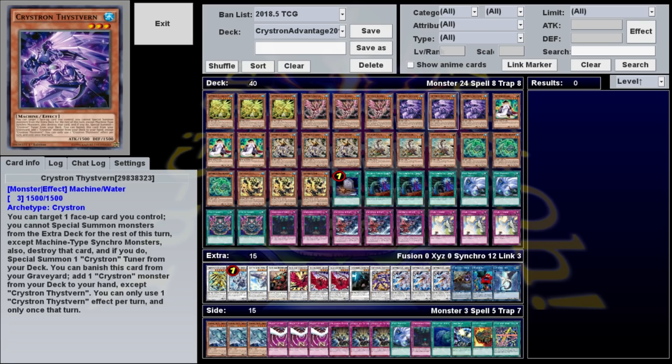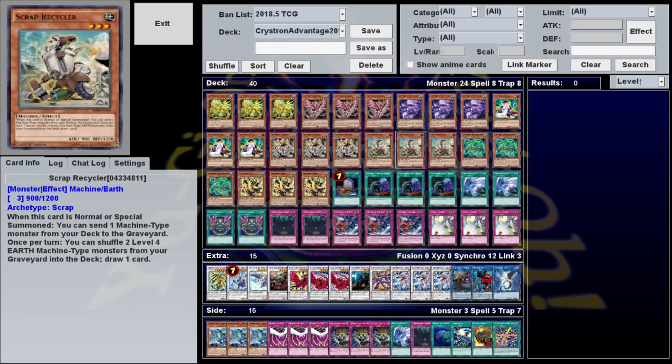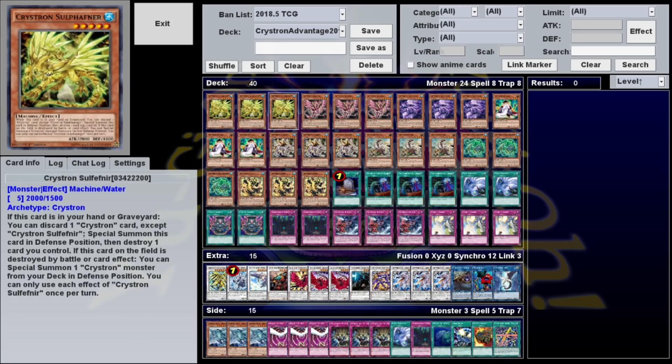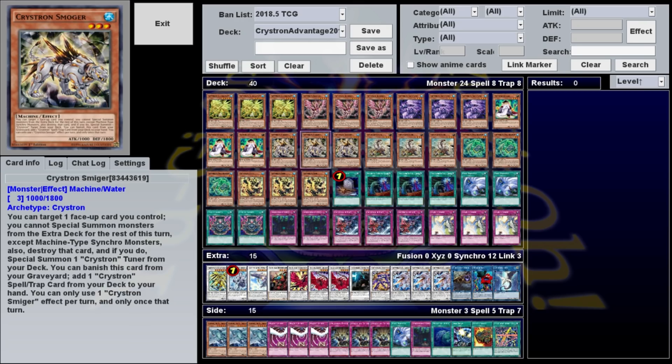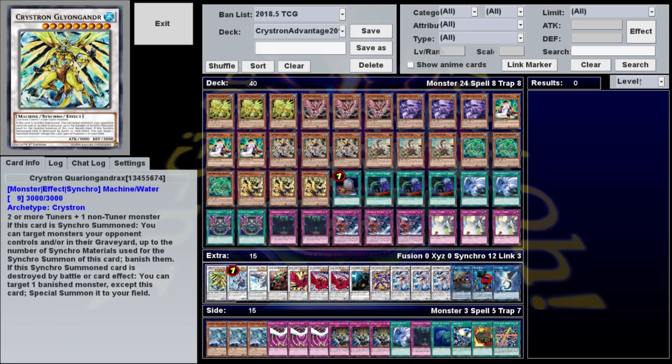Perhaps more important than the recovery, these effects help the deck be more consistent. Our main combo is Solfefnir, any Crystron, and a level 3 monster you can normal summon. Mathematician and Scrap Recycler are both level 3 monsters that let you dump a monster from your deck to the graveyard when normal summoned. So you summon either of them, dump Feistvern into the graveyard, banish it to search Solfefnir, and there are 2 of your 3 combo pieces in place — a level 3 on the field and Feistvern in hand. All you need then is a Crystron to discard for Solfefnir's effect, and if you discard Smiger, you can banish it to search your Crystron trap, giving you everything you need to make either of your 2 level 9s.